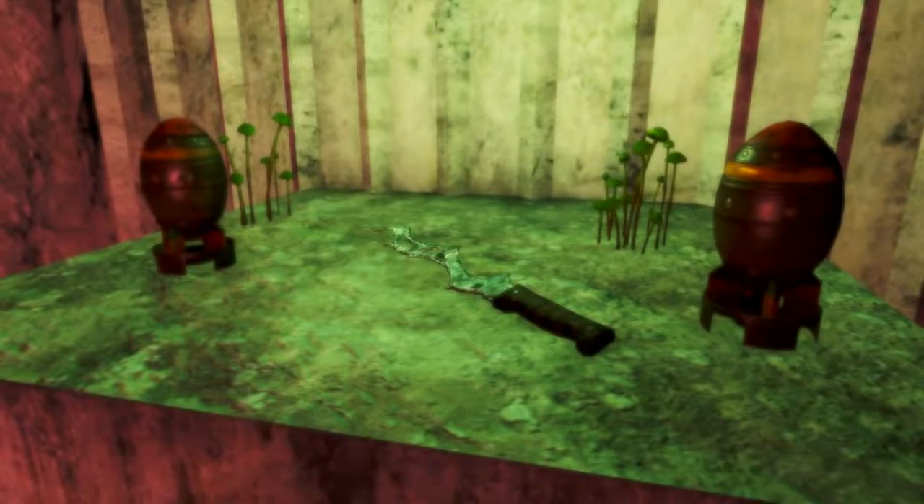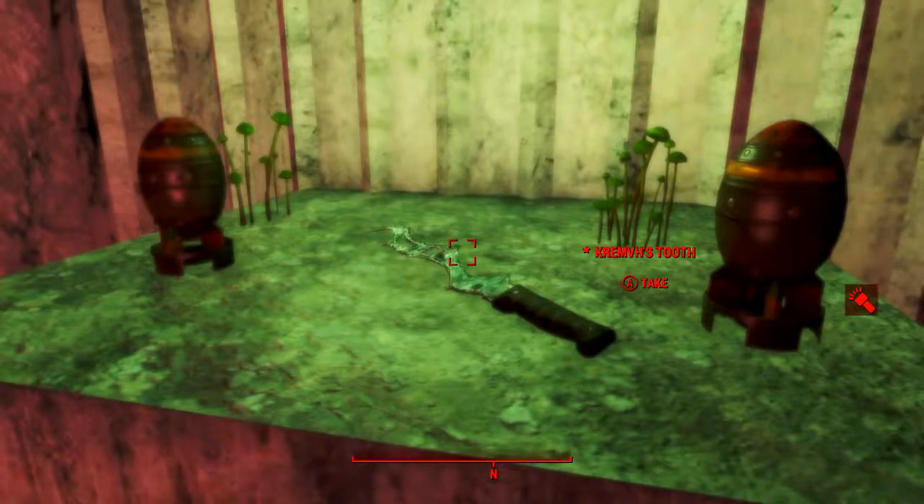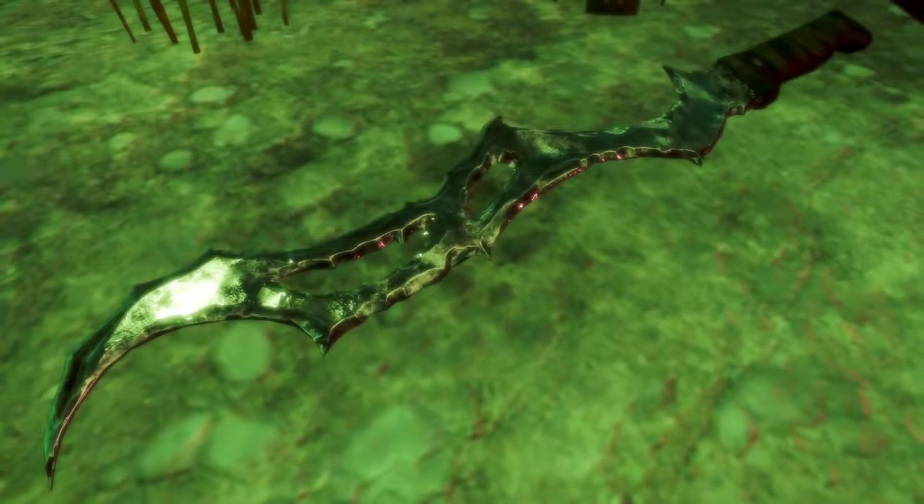Some kind of altar with two mini nukes, and in between is Krem's Tooth — the unique machete we have been searching for. Pick up this crude blade. You should also note that there is a more than uncommon glitch in which Krem's Tooth will not spawn in Dunwich Bores.